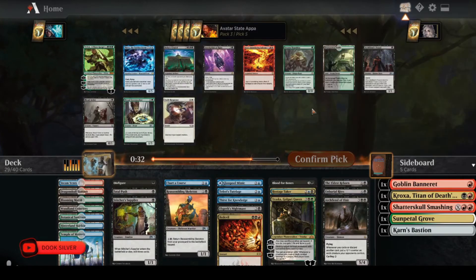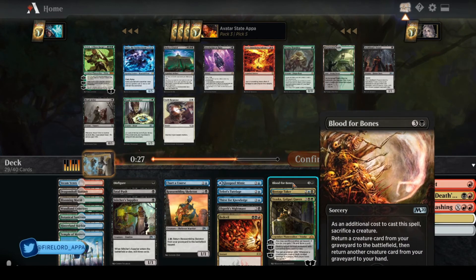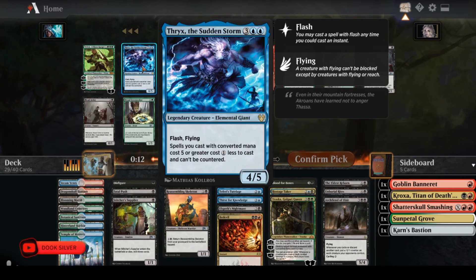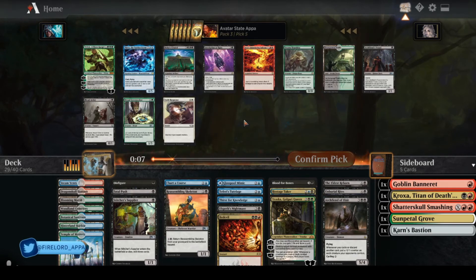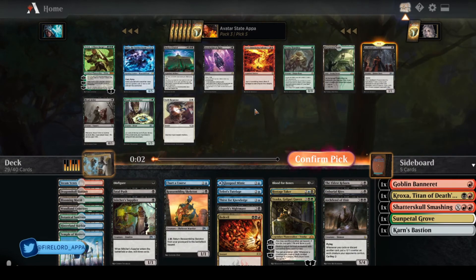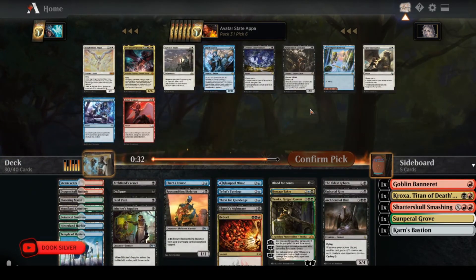Archfiend's Vessel is quite good — I can play it early, it's good fodder for Blood for Bones, and I can return it with Blood for Bones to make a 5/5, which is quite good. Thryx is interesting but I'm not super excited about it — it's just a flying creature. Bolas's Citadel is also very good, but I don't know about it necessarily in this deck.